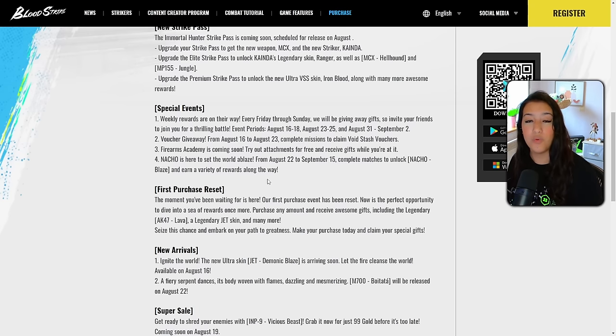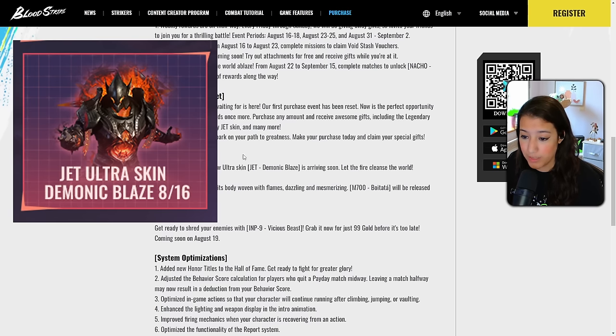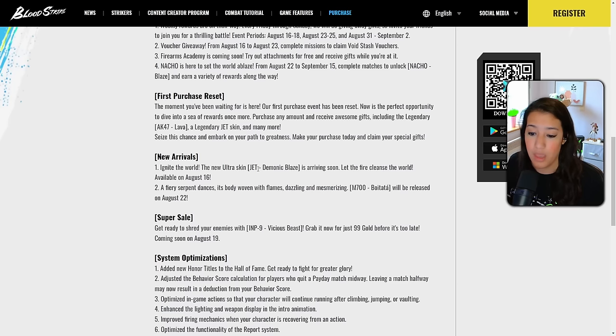It looks like we're gonna have a lot of new missions to do, and with those missions you can unlock free stuff — and we love free stuff. We also have a first-person event reset. The moment you've been waiting for is here — the first-person event has been reset. Now is a perfect opportunity to dive in and earn rewards once more. Purchase any amount and receive awesome gifts including the legendary AK, the legendary Jet skin, and many more.